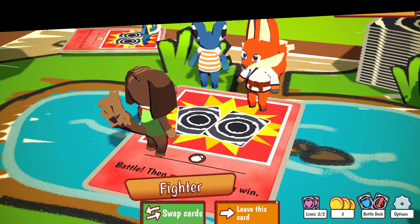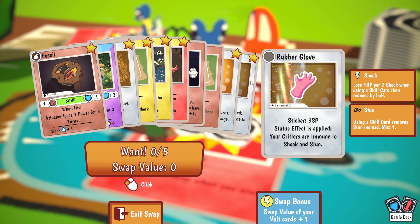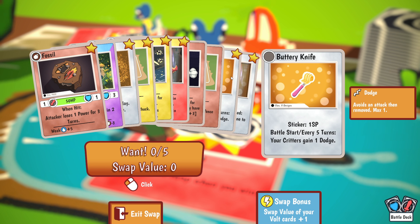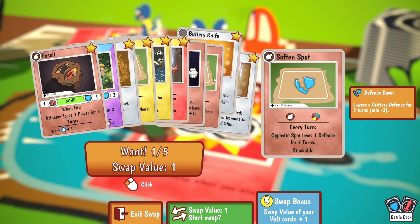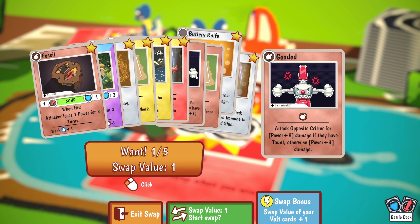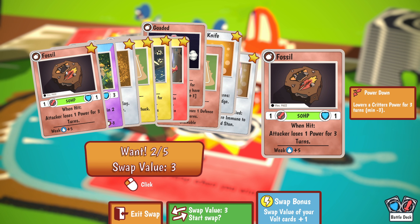Now we can swap with our enemy. Here are all the cards available to swap. We have sticker cards — basically artifact special cards. One grants immunity to shock and stun. Another gives battle start: every five turns your critters gain one dodge, which negates one attack completely — that's a nice card. Another makes the opposite spot lose one defense for five turns. There's also a special area card, Goaded: attack opposite critter for plus eight damage if they have taunt. I'll pick that one, and also this critter — when hit, the attacker loses one power for three turns.